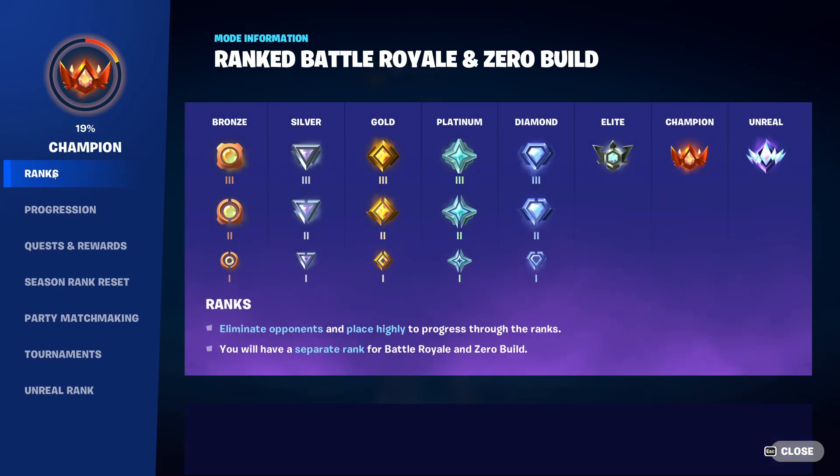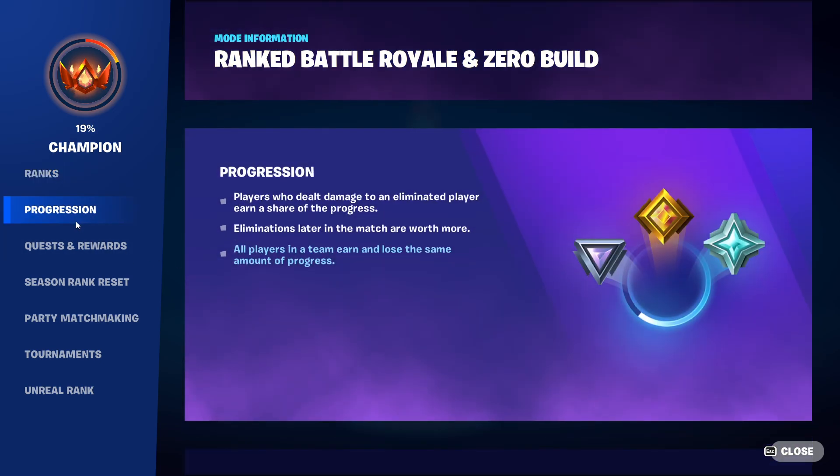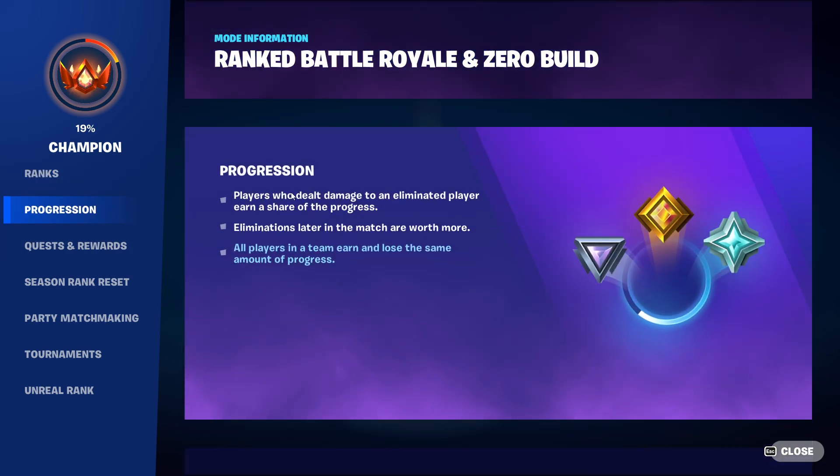So as you can see, I am in Champion. The ranks go from Bronze 1, 2, 3, Silver 1, 2, 3, Gold 1, 2, 3, Platinum, Diamond, then Elite, then Champion, then Unreal. I'm 19% into Champion, so I could get Unreal very soon, which is kind of crazy. You can see here how the progression actually works.